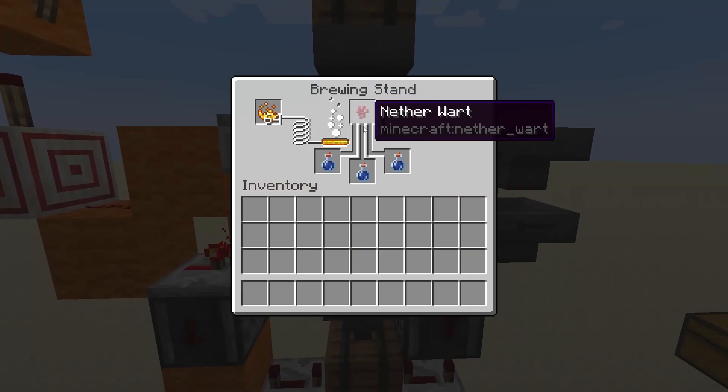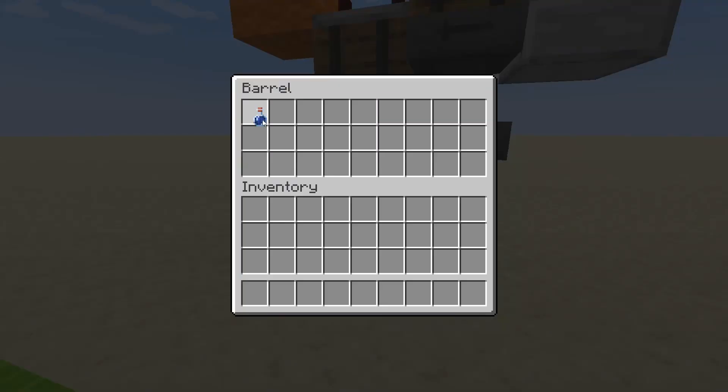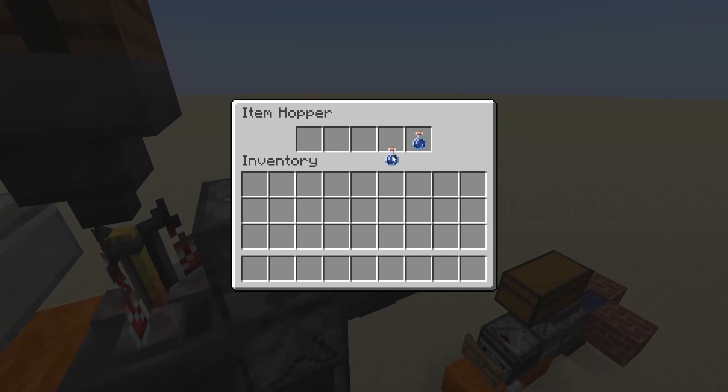This starts the system going. It will fill the water bottles and brew the potions for you. You will get one extra water bottle at the start of the process — just put it back into the system. That's all you need to do.